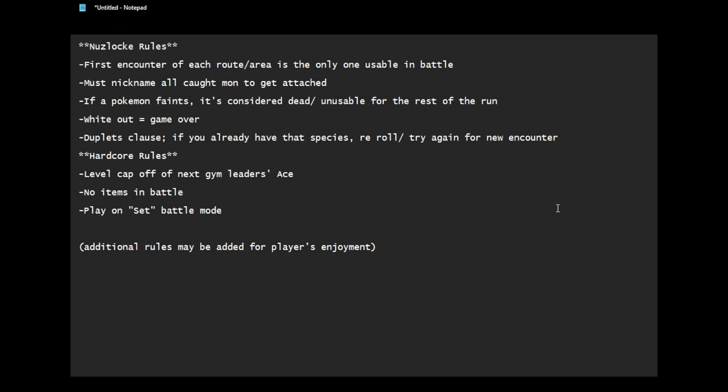Another couple of hardcore rules: no items in battle — so no potions, no X Speed, nothing in battle. You can use held items. You can give held items to Pokemon before you battle and also use items like repels, escape ropes, stuff like that outside of battle — that is totally fine. It simply means no healing in the middle of a match, which is potions and stuff like that.